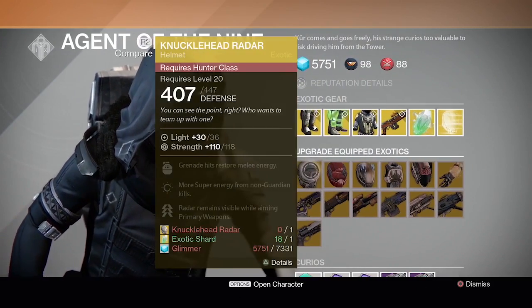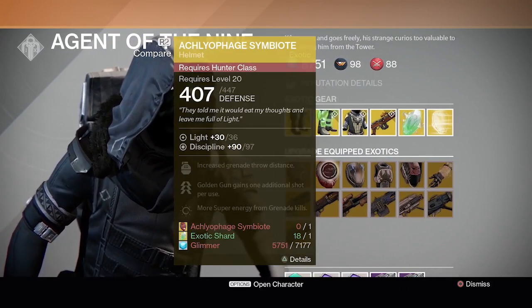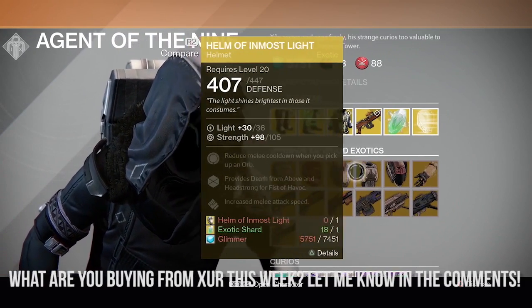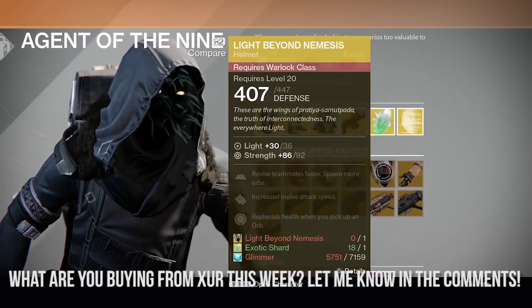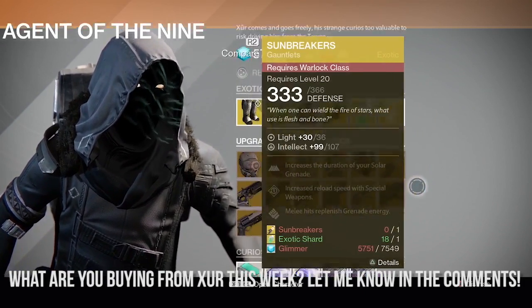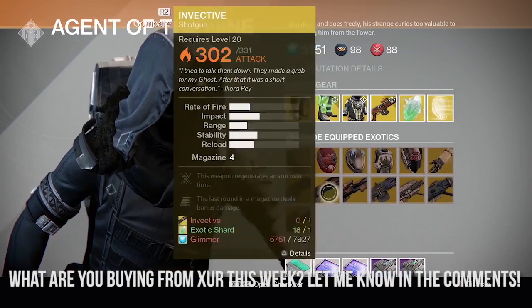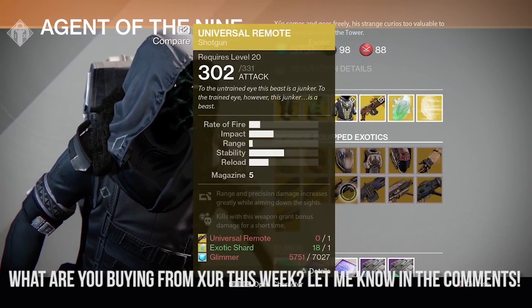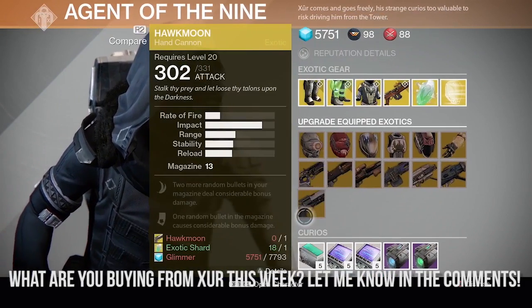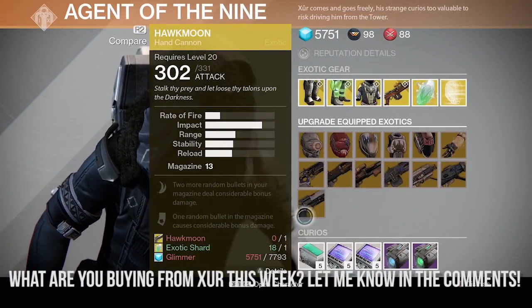And for the upgrades this week, he has Knucklehead Radar and Acleophage Symbiotes for Hunters. The Helm of Immersed Light and the Crest of Alpha Lupi for Titans. And the Lightbeyond Nemesis and Sunbreakers for Warlocks. Then for the weapons he has Bad Juju, Invective, Universal Remote, Thunderlord, Yalohorn, Truth, and the PS4 exclusive hand cannon Hawkmoon.